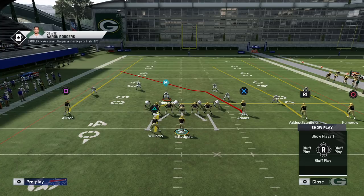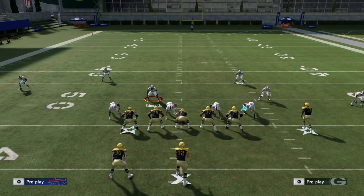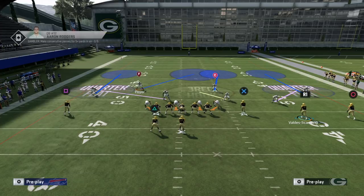If number two runs an out or corner route, the safety coming all the way across the field won't be able to make a play, so he's a bit taken out of it in that case. But it's just another option and this coverage is great because you have so many options to work with.